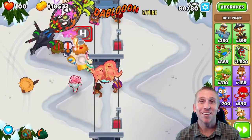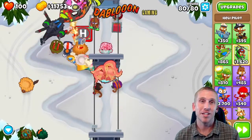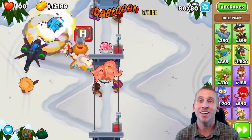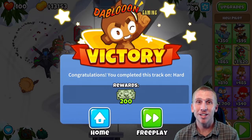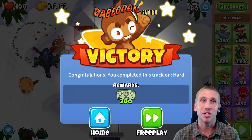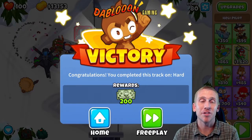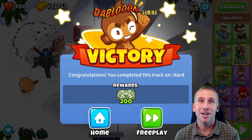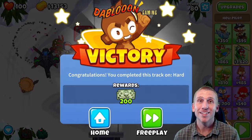We are on level 80. We are going to beat this and we're doing pretty good — no issues. The Archmage is a beast. Basically what we did: we got past the crazy beginning where everything needs to be prepped, then got as many banana farms as we could fit around a monkey farmer, sold them all, had money for the Archmage, and he did the rest of the work. Then we sold a couple more and got the Apache Chief — and the Apache Chief and Archmage can pretty much take down anything.